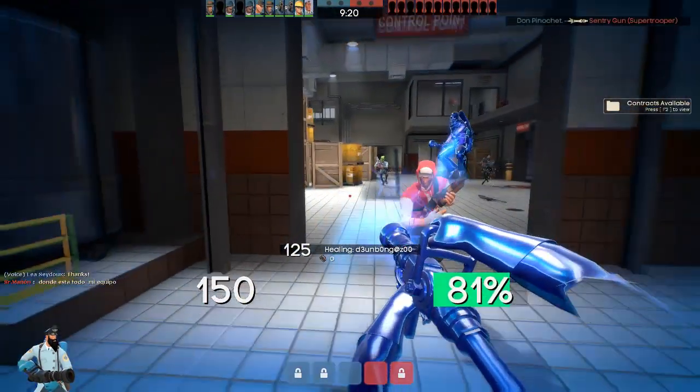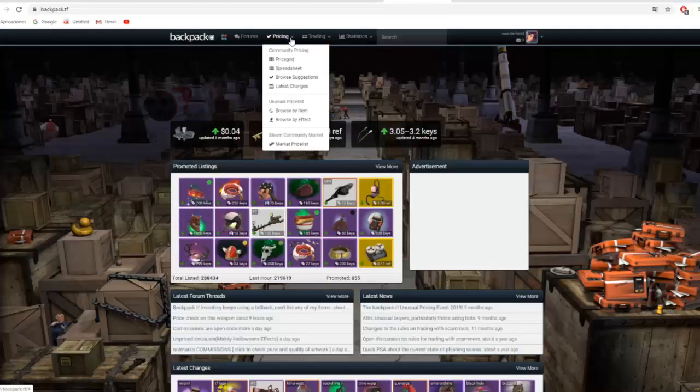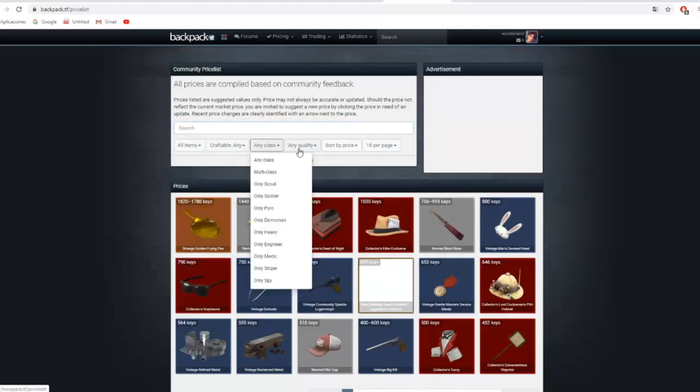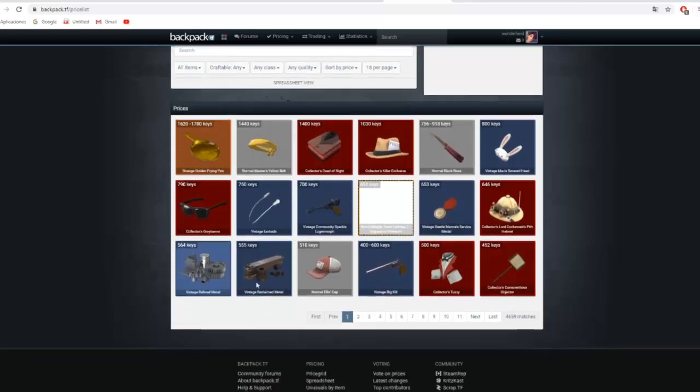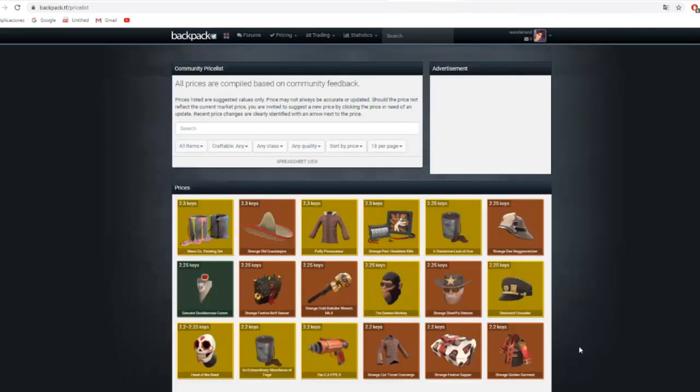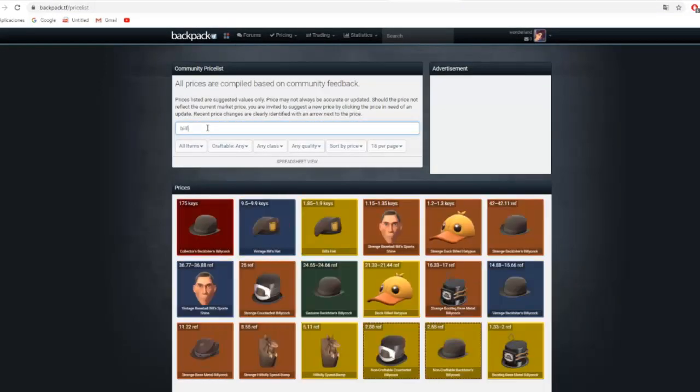If we want a specific item we saw somewhere, we go to Pricing and click on Price Grid. Here we will find all the items in the game, except Unusuals. Using the filter shown on screen, we can search for the items we need, whether medigun items, robotic items, crates, or even tools. We can write the item name in English to find it automatically along with its price.